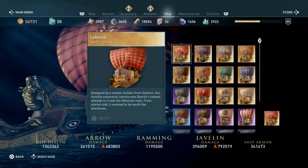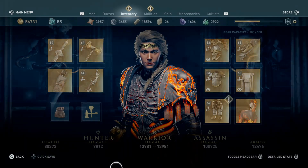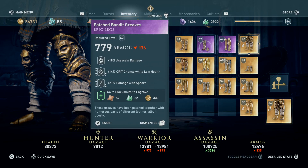There we go! It looks like it's got a whole bunch of feathers and such. Could've been better, but it's not bad! And the loot — let's see here: assassin damage, crit while low health, looks like increased spear damage — so that's not bad at all!